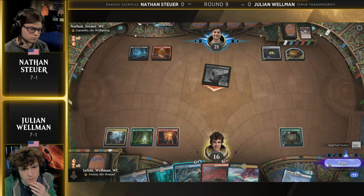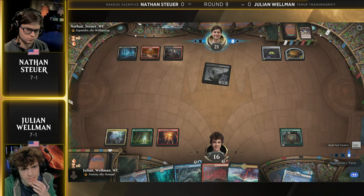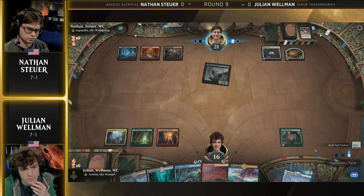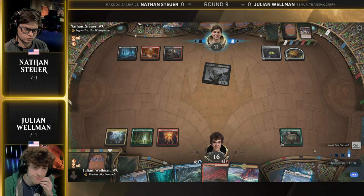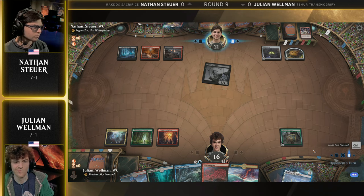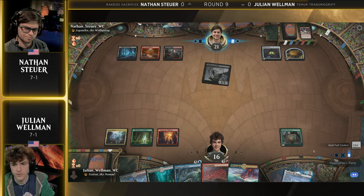The one thing that's really nice about this Teemer Transmogrify list is it kind of comes out of nowhere. You have a lot of instant-speed ways to make tokens, so Nathan doesn't have any idea if Julian just doesn't have anything this turn, or if he has one of his eight ways to make a token and then go into Transmogrify, or even Luca this next turn with the Briefcase. You certainly don't want to be caught unawares if you are Nathan Stoyer, because it's incredibly difficult in game one to deal with the Titan of Industry — just being able to murder anything on the battlefield, make a bunch of big creatures, gain life. It does it all.